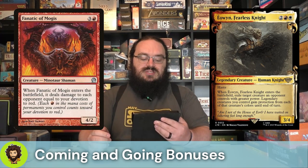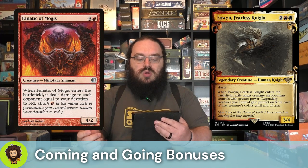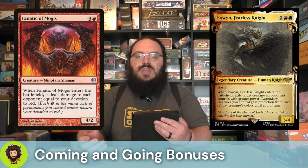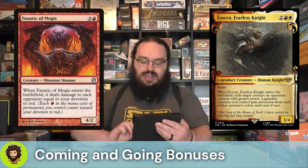Fanatic of Mogus is mono red, four-cost 4-2. When it enters the battlefield, it deals damage to each opponent equal to our devotion to red. At a minimum this is going to be three damage, at least for the balloon copy. With just the Fanatic themselves it's two damage, but with more and more red permanents out on our field, that damage is just going to climb higher and higher.